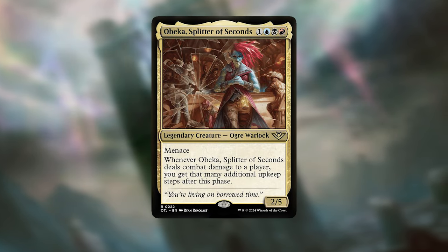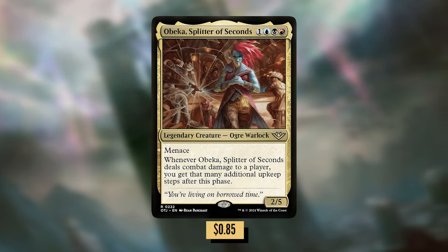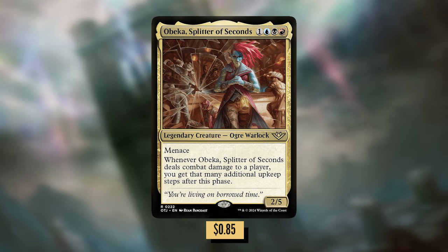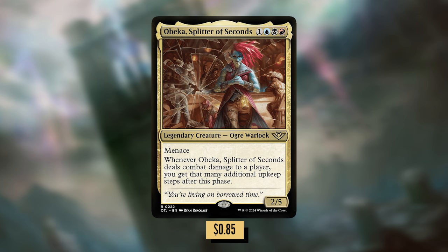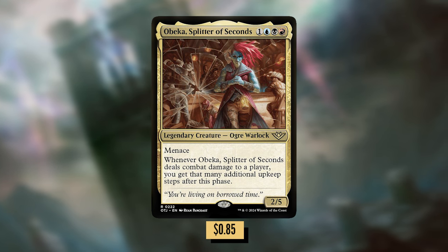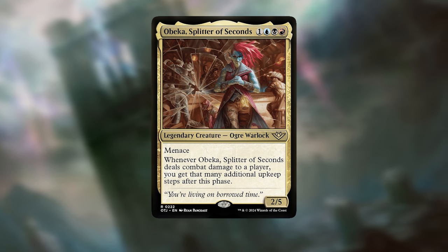Obeka, Splitter of Seconds: one blue-black-red for an Ogre Warlock 2/5 with Menace. Whenever Obeka, Splitter of Seconds, deals combat damage to a player, you get that many additional upkeep steps after this phase. The goal with these 14 cards is to do two things: one, help Obeka get through and deal damage to your opponents, and two, powerful upkeep triggers that will be the payoff for the deck.